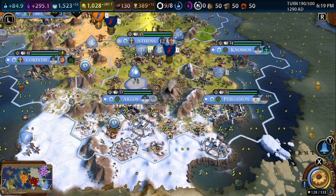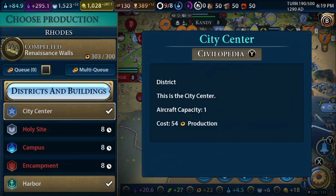We got another great writer, which is amazing. We finished the renaissance walls over here, and we're going to work on the Ferris wheel, which gives us tourism.